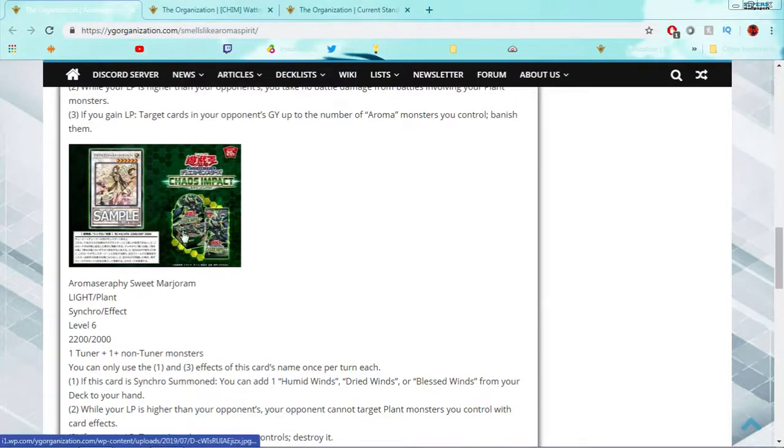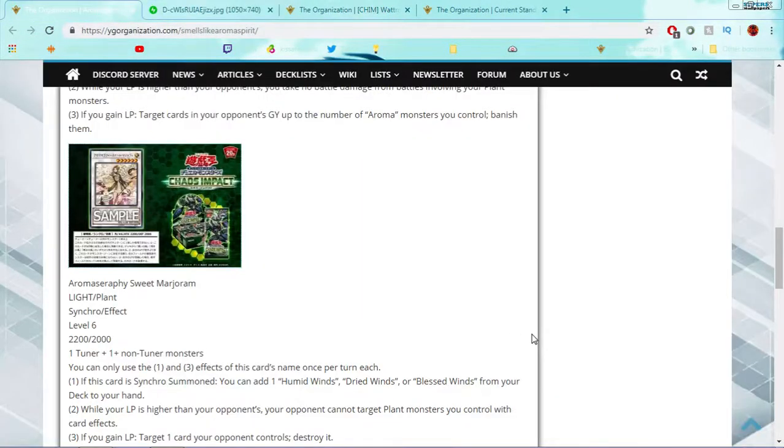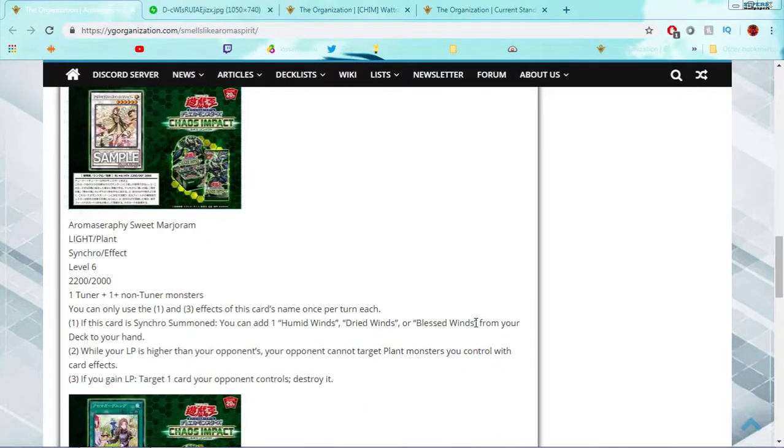Then we got her synchro version, Aromaseraphite Sweet Marjoram. This is a Level 6, 2200 attack, 2000 defense synchro effect monster. Super generic — only needs a tuner and a non-tuner to make. She has 3 effects, with the first and third being hard once per turn. On synchro summon, you can add 1 Humid Winds, Dry Winds, or Blessed Winds from your deck to your hand. Second effect: while your life points is higher than your opponent's, your opponent cannot target plant monsters you control with card effects — which is just flat-out annoying, and I love it. Third effect: if you gain life points, target a card your opponent controls and destroy it. So on synchro you search something, protect your monsters, and get another disruption tool. Really good card overall — absolutely fantastic.